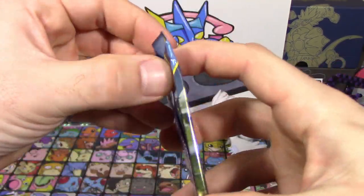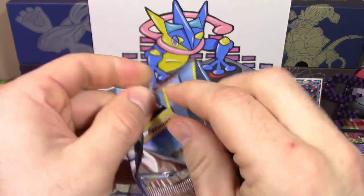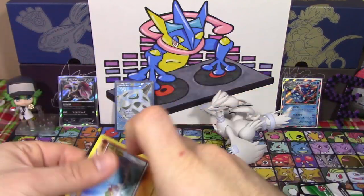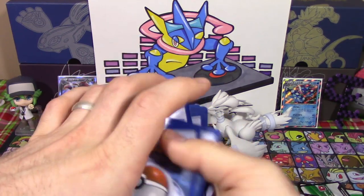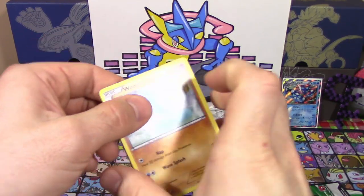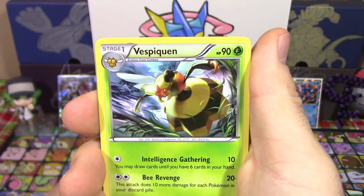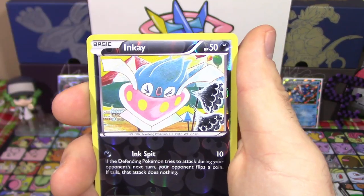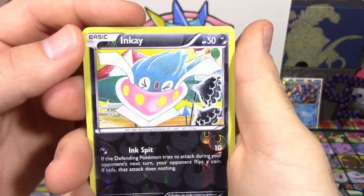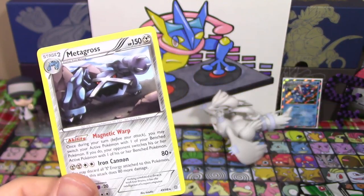Alright, last pack here — Ancient Origins. One full art out of five packs is definitely pretty nice, but it'd be nice to close it out with at least a holo. We'll see how we do — if the Primal Fish is nice to us. We got a Wooper, Goomy, Eevee, Oddish, Combee, Vespiquen — one right after the other, nice evolutionary line there. Lucky Helmet, Ampharos Spirit Link, a Reverse Holo Inkay which I did need believe it or not. And a Metagross Non-Holo Rare.